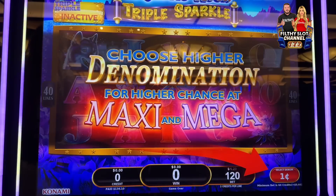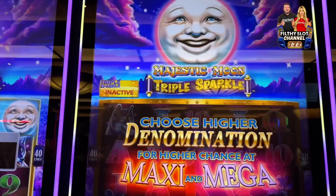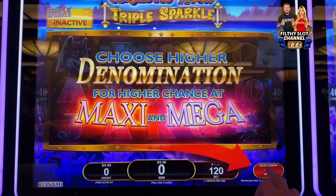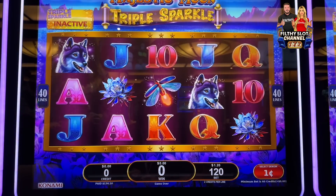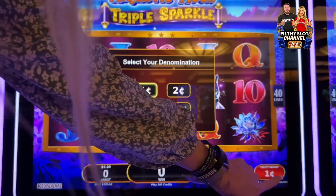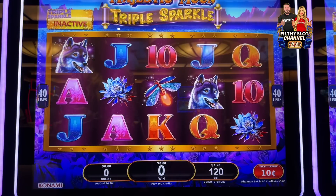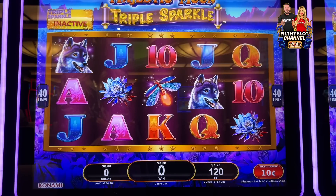All right guys, we got that hand pay. We're waiting on that hand pay. We're gonna try this one right next to it, see what we can do. So we can't do it — the 300 bucks range, we'll see. Yeah, we're mainly playing free play on that before, so not bad at all.